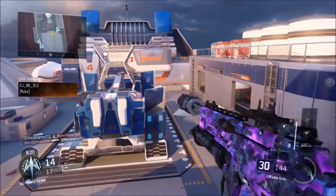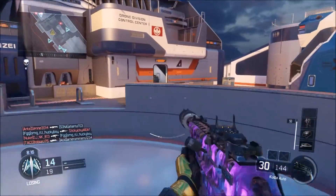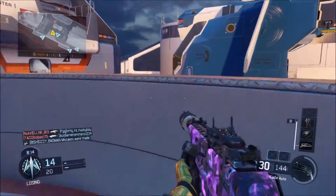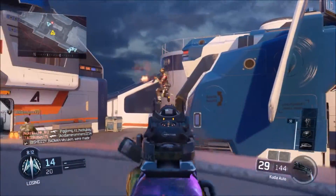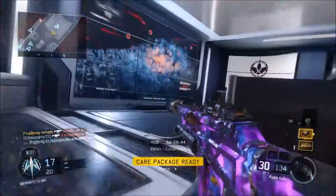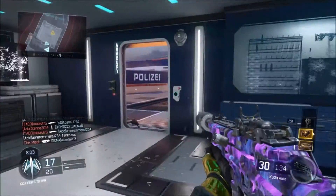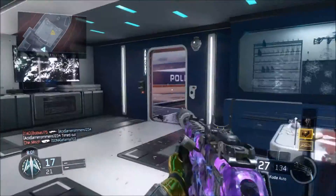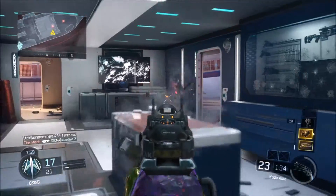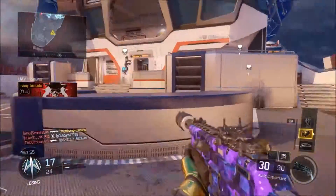Be advised. Hostile UAV incoming. Any spotting. Hostile Hellstorm inbound. UAV ready for deployment. Care package on standby. VXD spotted. Tackle. Request UAV.